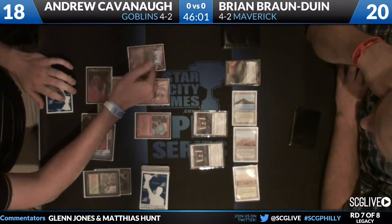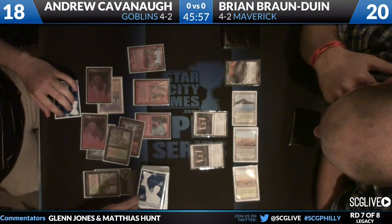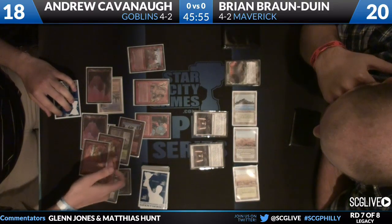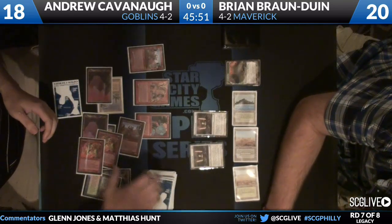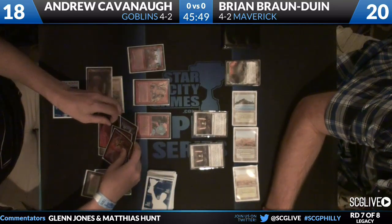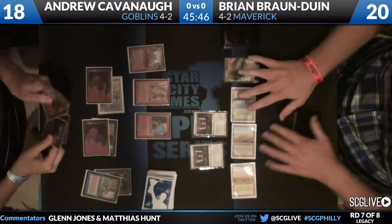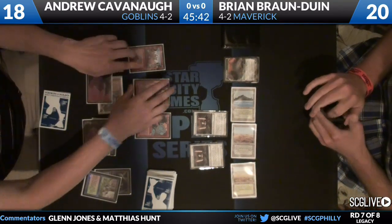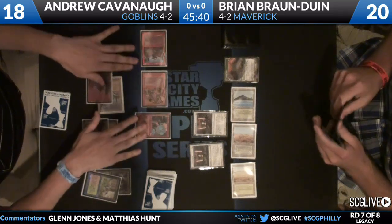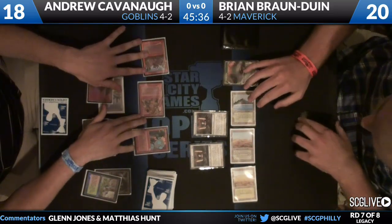Goblin Ringleader could turn that around, and that's what Andrew's playing now. Reveals the top five: another Ringleader, Wooded Foothills, a Gempalm Incinerator, another Gempalm Incinerator — so a four-mana spell that draws three, and each of those cards looks like it draws more cards. That was actually a really strong Ringleader. Even Jitte could be overcome by that sheer number of cards. Andrew can lose one or two guys, but the Incinerators will draw him cards and keep the Jitte from developing much further.